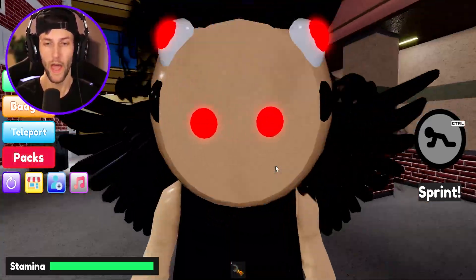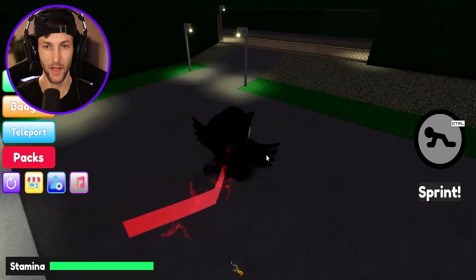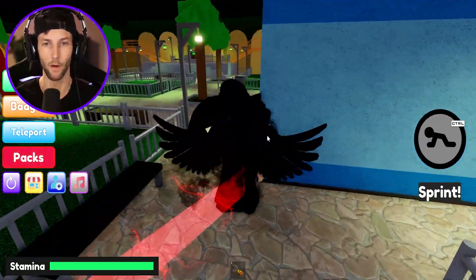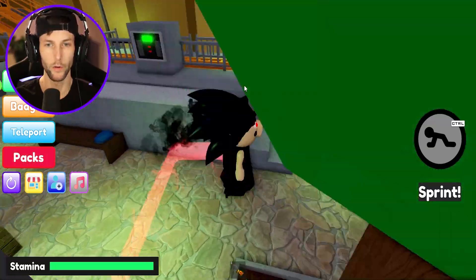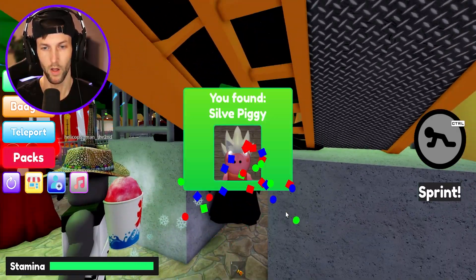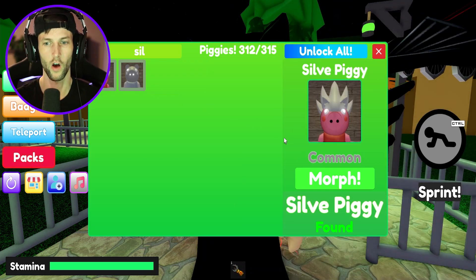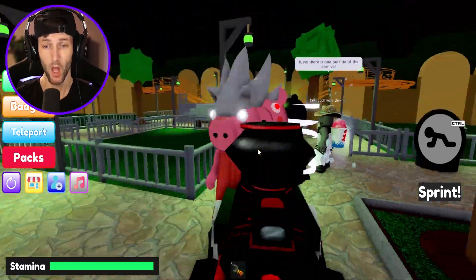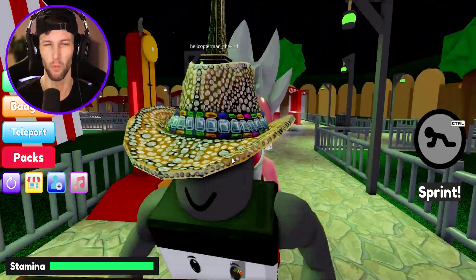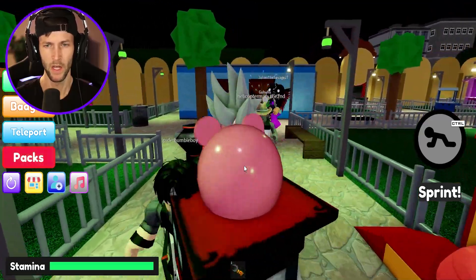Speaking of Sonic, we have Silver the Hedgehog. We need to go to the carnival for that one. We need to go over by the roller coaster — right where you use the wrench — and he's going to be right there. Some more Sonic-looking hair but this time it is Silver. His name is Sylvie or Sylv — we'll just call him Silver. How are you going to make him a common? I'm kind of disappointed. I thought it was going to be more legendary. But I still think he's really cool even though he's a common.